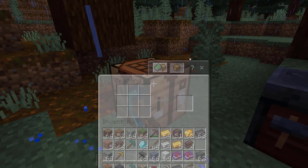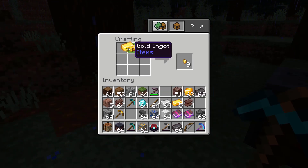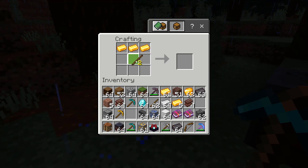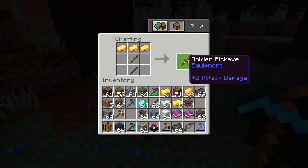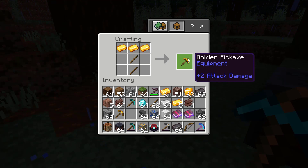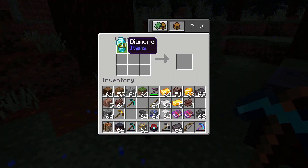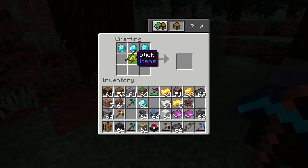Making a gold one is very similar — just place three gold ingots in the top row. Gold ingots can be made by smelting gold in a furnace, which I'll show you how to do in just a second. And to make a diamond pickaxe, you use three diamonds in the top row. A diamond pickaxe can mine any block in the game, including ancient debris and obsidian.